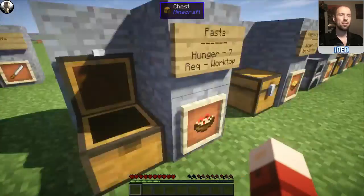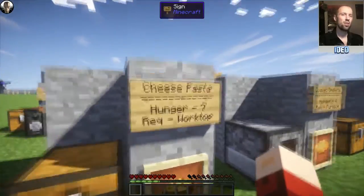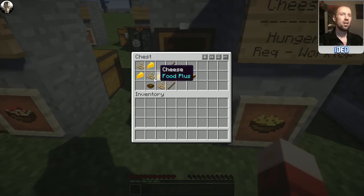That'll pop you out one of these pastas. But there's variations available, like cheese pasta. Mac and cheese is available — this one also restores a hunger of seven and requires the worktop. To make the mac and cheese, you're going to need the pasta or spaghetti going diagonally, the upside down bowl shape of cheese, and then the bowl at the bottom. That'll pop you out the cheese pasta.